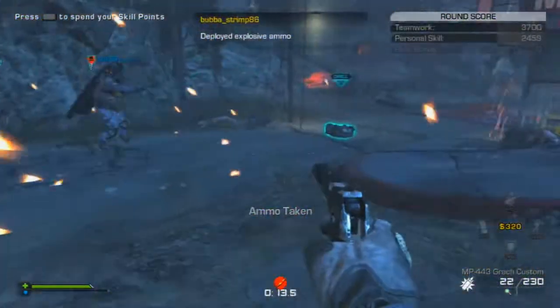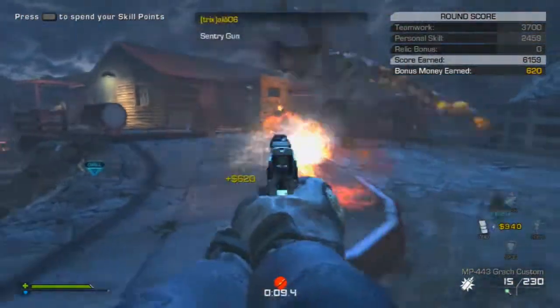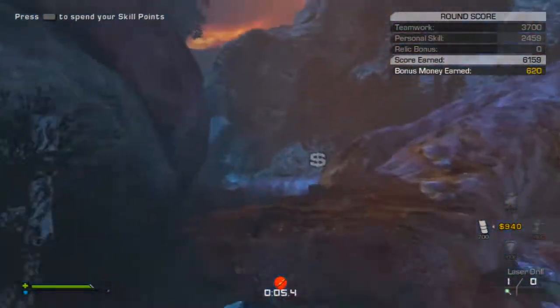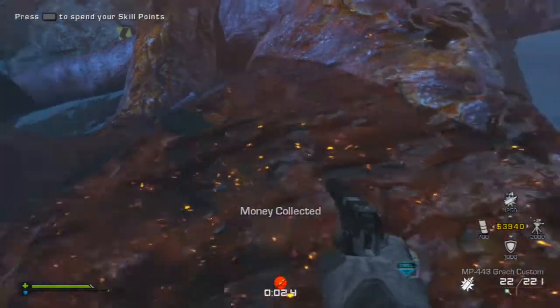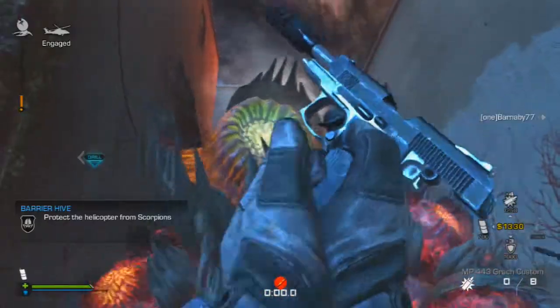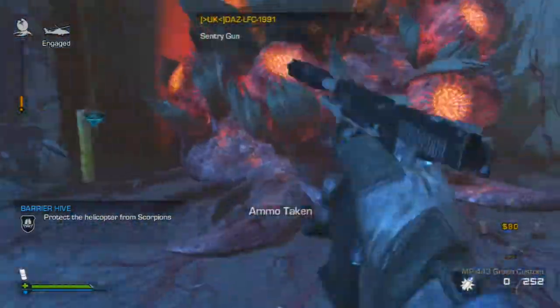Once you've done this, you're going to go and do the next three hives. And then you're going to get to the main hive again, which you're going to have to destroy. So once you get here, same tactics - put your sentry gun facing the other way and shoot the hive to get it. Because the longer you leave it, the harder it gets.